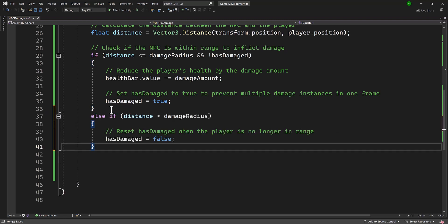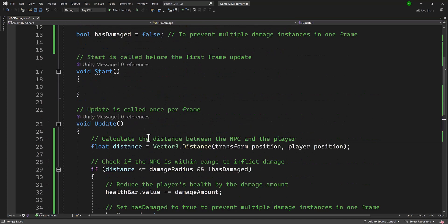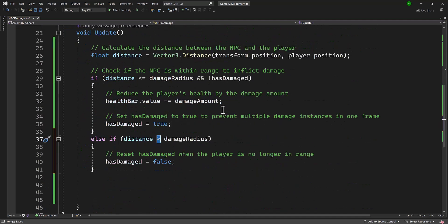Now let's add an else-if block. This is another way of stacking conditions. If distance is greater than damage radius — meaning the player got away — then we set hasDamage back to false. When the NPC catches up again it will add more damage. This is a nice way of throttling how much damage is dealt and gives our character time to run away. I'll save this and return to Unity to see how it works.